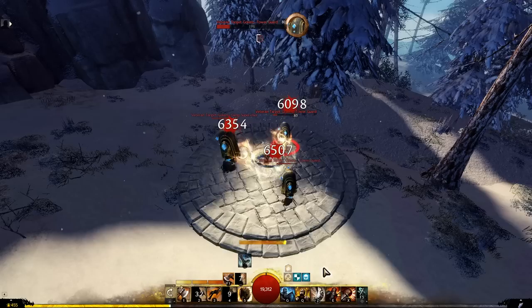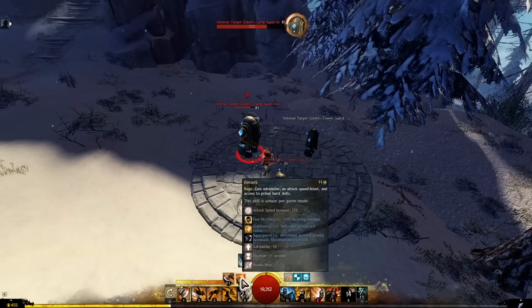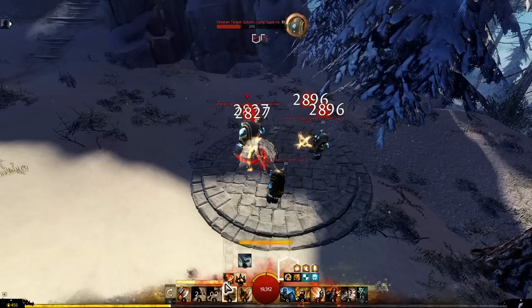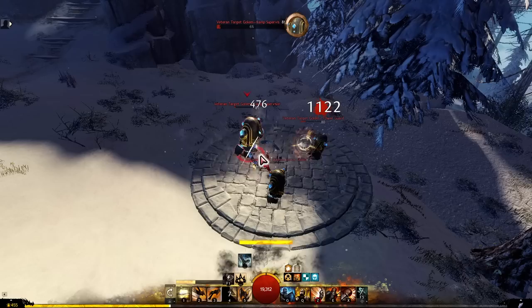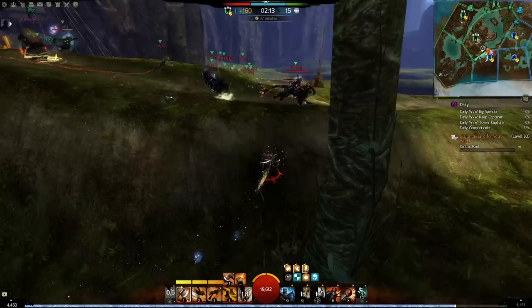Headbutt is a stun that also stuns you, but entering berserk mode acts as a stun break for yourself. So the sequence is: use headbutt, enter berserk mode to break your own stun, then use axe 2 and your F1. Generally the target will be running away at that point, so leave berserk mode to get super speed and use axe 5 to chase them down.